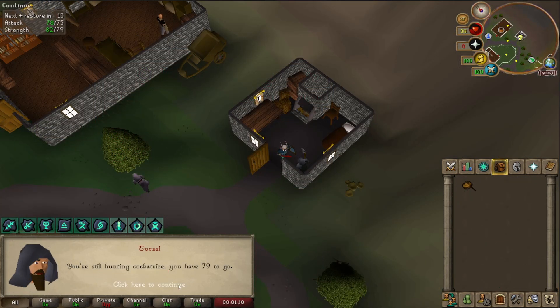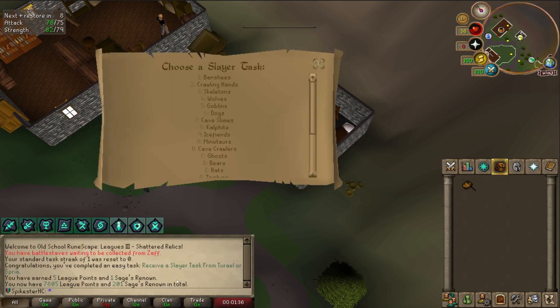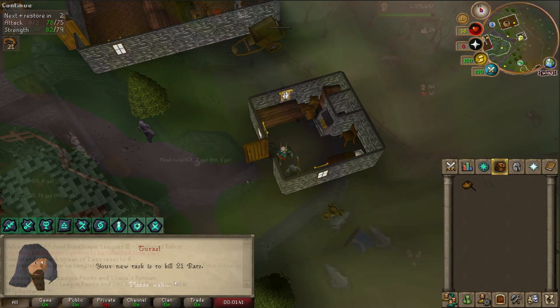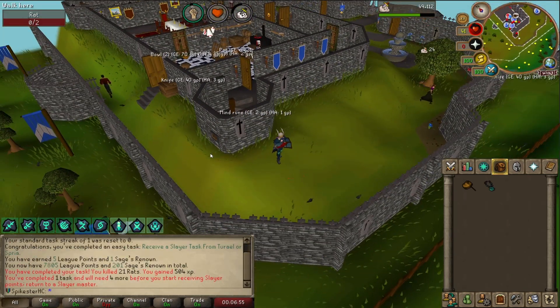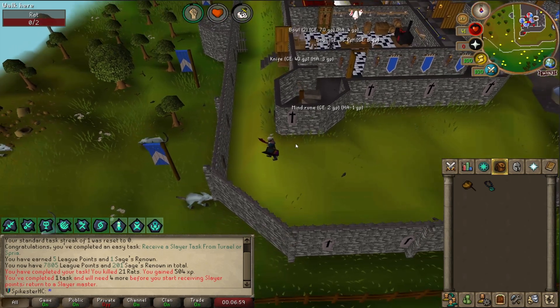I'm going to skip my Cockatrice task and do a Turial one, which I think is also a task. I can choose it now, so I'll do whatever's easiest — we've got Rats on here, I'll do Rats. Rats layer task complete. I'm going to go get a Hill Giant task now because the Cyclops counters them.